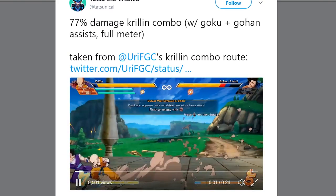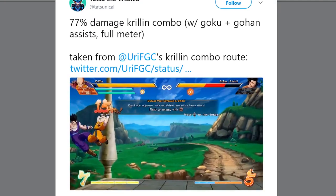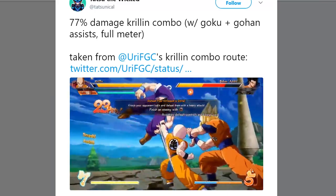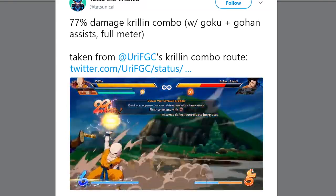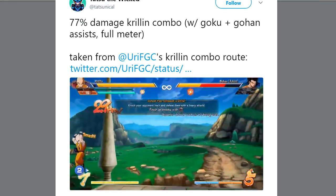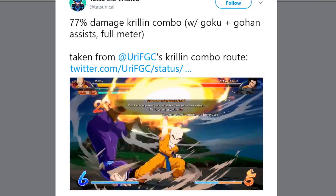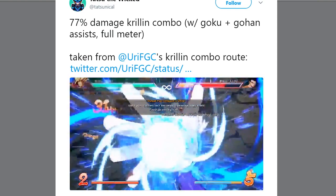This next clip comes from Tatsunicle, who you might be familiar with if you've watched other videos on this channel. This is actually a 77% damage Krillin combo using the combo route we just viewed, and I wanted to show this clip because it utilizes the DHC mechanic, which I want newcomers to be aware of. What you do in this scenario is when you're doing a super with Krillin, you input your assist super and hit that assist button, and they'll come in and do their super as well.